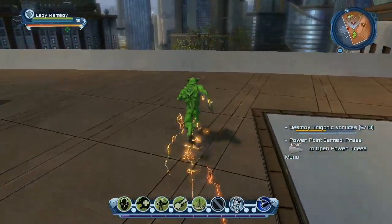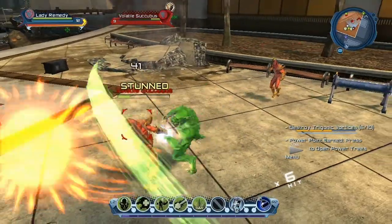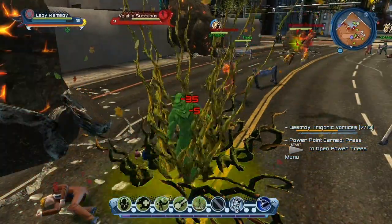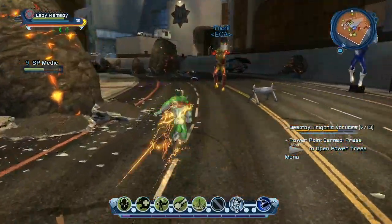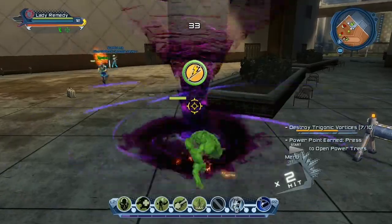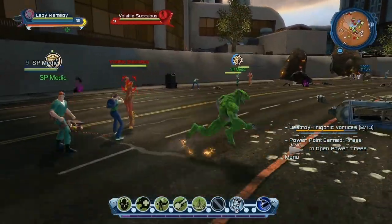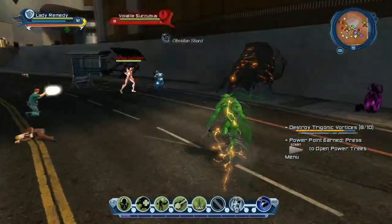Unless I use R2 + Square which gives me DOT damage — that helps out too, mostly on bosses. That's usually how I roll with DPS. The DOT damage from spores — poison spores — and they do stack with other powers. I'm pretty sure they stack. Try to stack as much DOT damage as you can — it makes the fight so much quicker and easier. Get all the vortexes; let's head to the roof — that one should have spawned already.